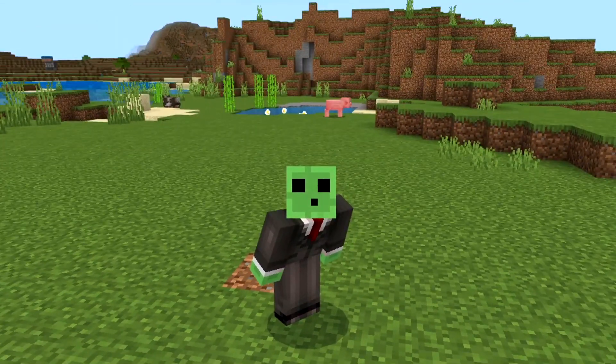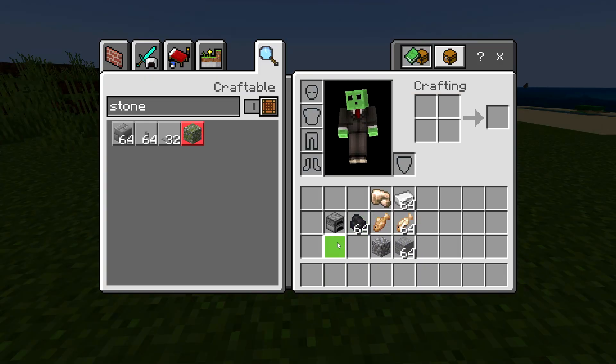Let's do a simple XP duplication glitch. So all you're going to need for this duplication glitch is a furnace, some type of fuel powder, which can either be coal, wood, or sticks, anything like that.